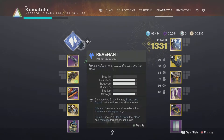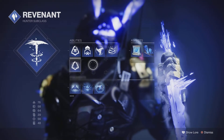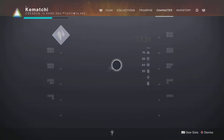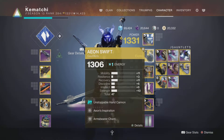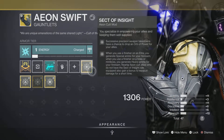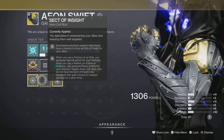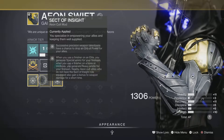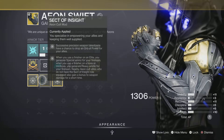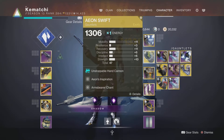Starting off with the Hunter, we've found lately on the last few Nightfalls that the Stasis Hunter is really helpful just for the freezing and the slowing. We're tying that with the Aeon Swift — a Year One exotic that's been revamped with new mods. We always go for the middle one, the Sect of Insight. The person wearing the Aeon Swift, if they get a finisher on an Elite, will generate special ammo for the fireteam and it nearly always drops heavy ammo as well. We've found it pretty invaluable.